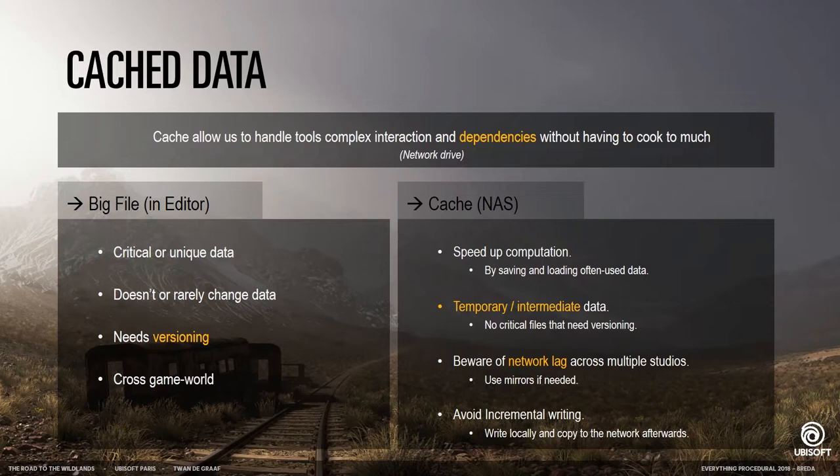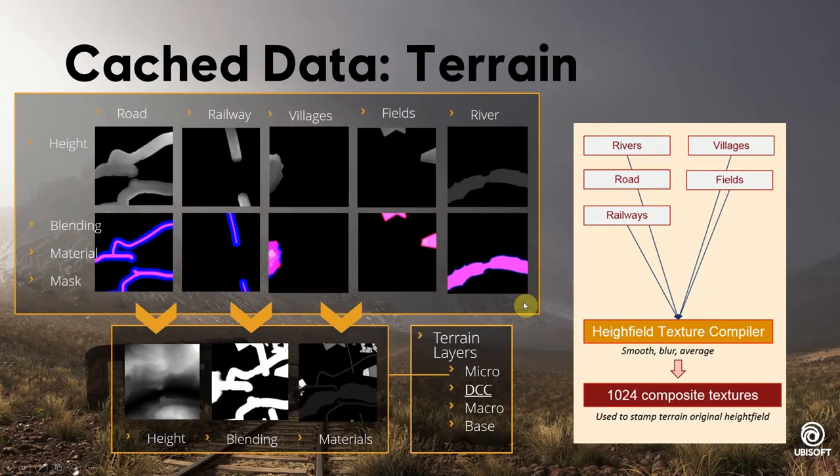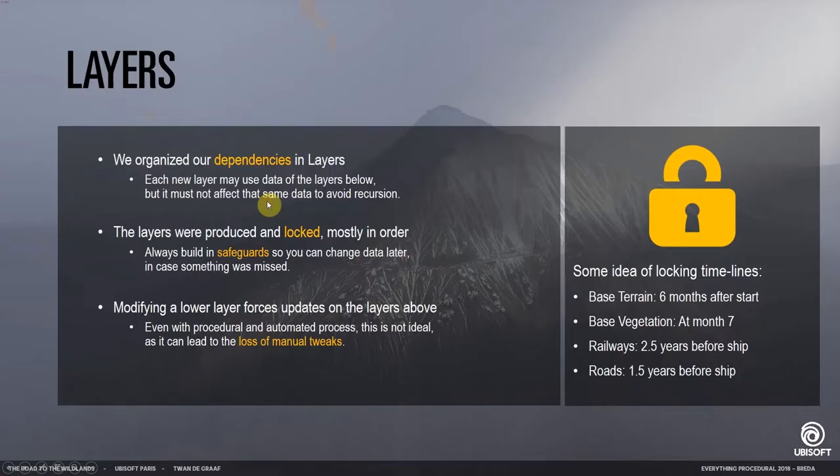You can avoid latency issues by using mirrors and by avoiding incremental writes. Instead of writing a file live to the network, first write it locally and then copy it when it's finished — that's better for the network. Here's an example of one of the cache sets we use: the terrain. The top row is the height map, and the row below is blend masks which contain data like where it should fade off and where the material should go. We have a system to combine that all together, allowing us to keep adding new layers in the material pipeline.